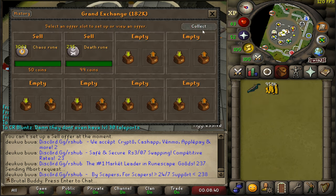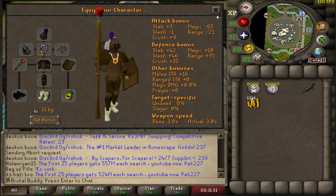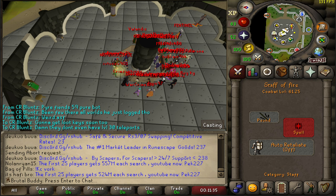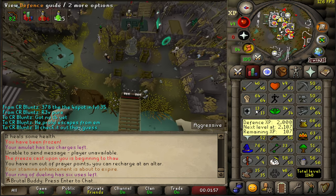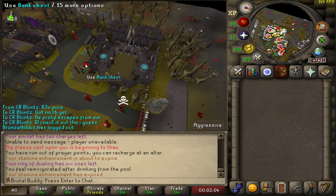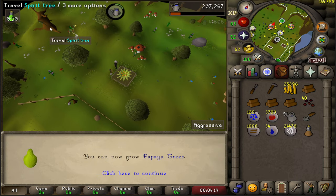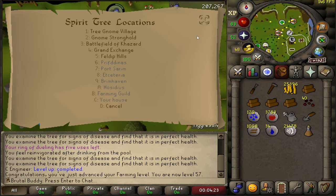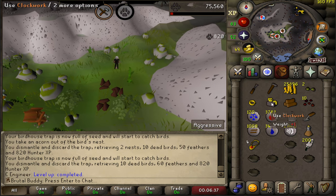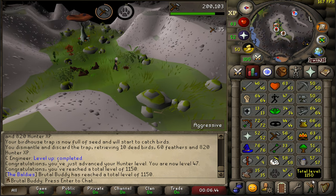Around 1.2 mil — not bad. That's how much I made from the revenant knights and probably those bot PKs as well. I was able to afford some splashing runes so while I'm editing I go splashing to get my magic up — finally maybe I can use entangle instead of snare. 76 magic so quite close to entangle now. Little farming run — 57 farming, I can now grow papaya trees. Little birdhouse run as well — 47 hunter, I can catch orange salamanders. 1150 total level, the account is looking better and better with every episode.